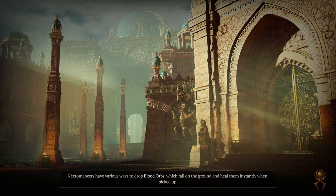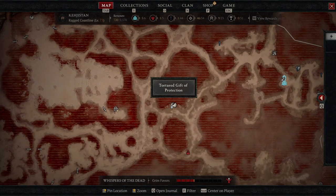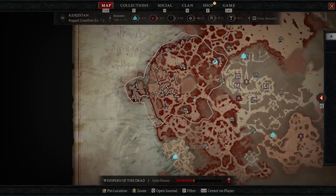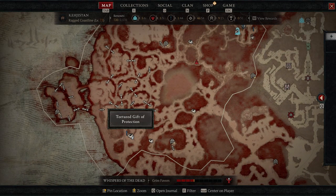As we teleport, you're going to be able to zoom in on your map when we get there. Let's take a look. If we zoom in on our map, you can actually already see where these gift of protections are and where all these chests are located.